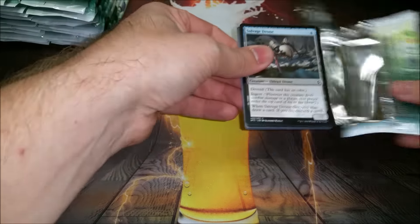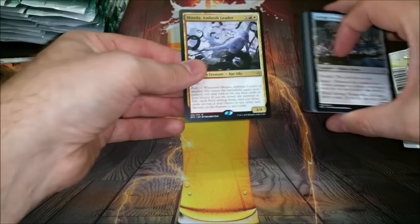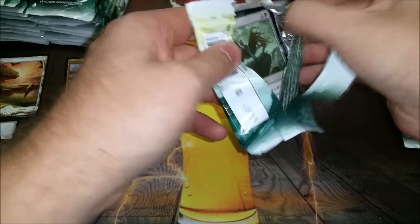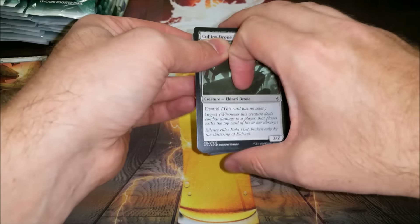Munda, Ambush Leader — I've been pretty lucky in that every time I try and go red-white allies in Battle for Zendikar, I'll open him up like in pack two or three, or somehow pass it and then someone passes it back like, sure, I'll take this card, perfect for my deck.